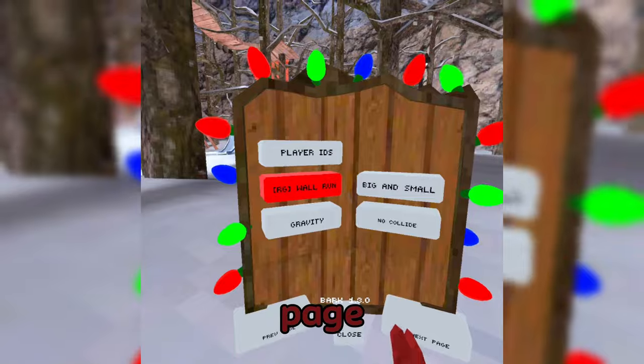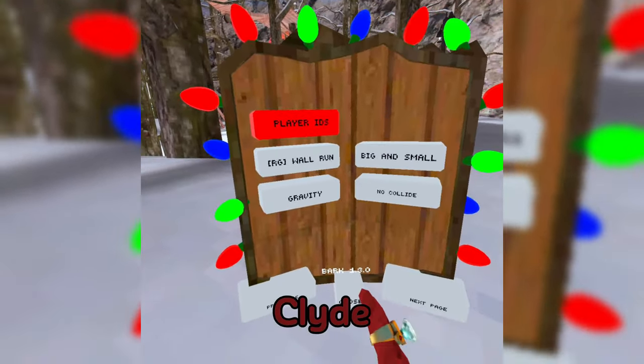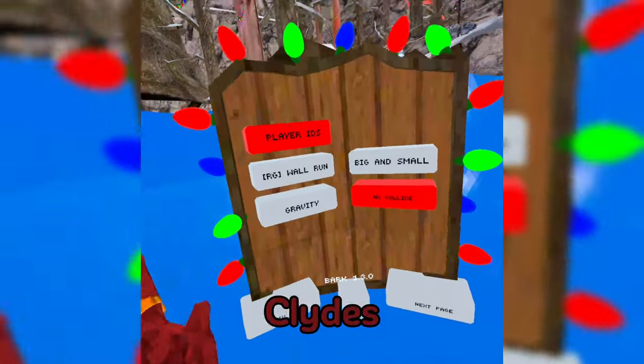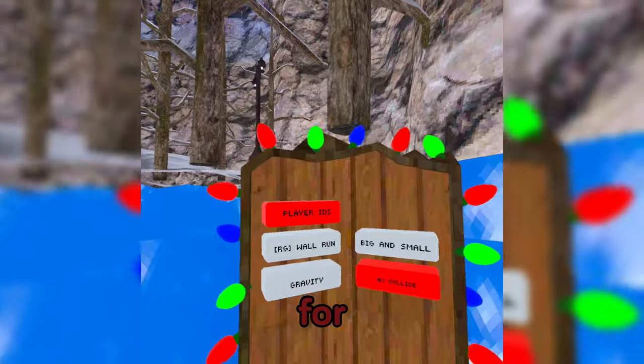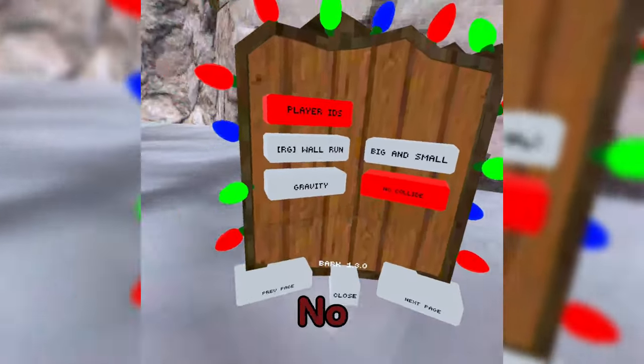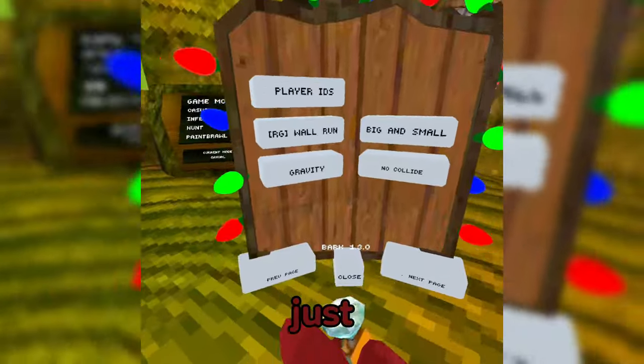So now for the next page. Here you have PlayRDs, Wall Run, Big and Small, Gravity, and No Collide. A warning on No Collide: right when you turn it on, it's going to stay on. There's no button for it, so just be careful. Turning on No Collide, you cannot turn it off, so just don't enable it.